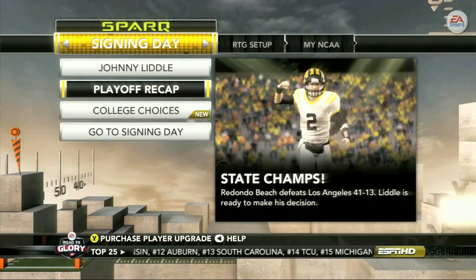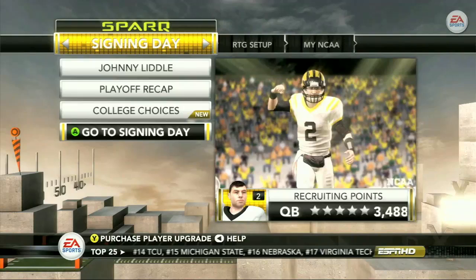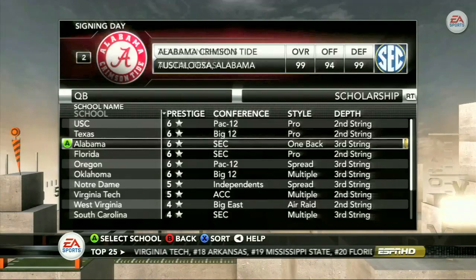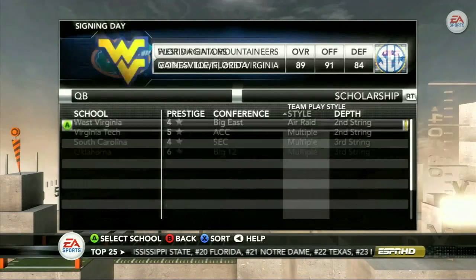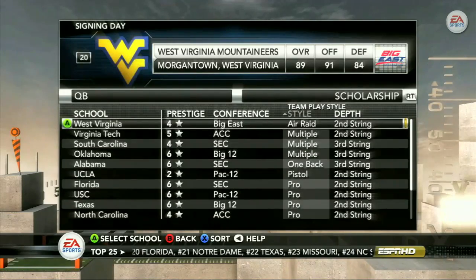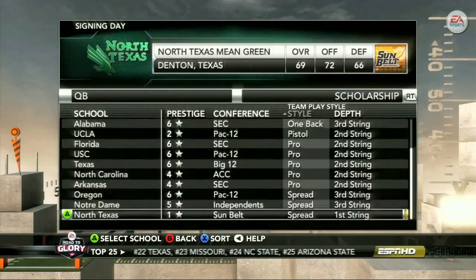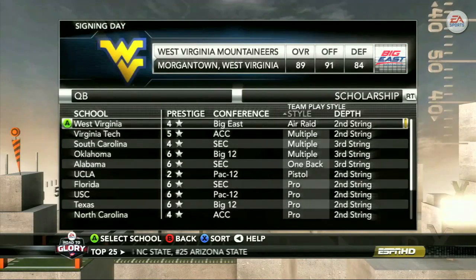Once your high school season is over, as well as the playoffs, it's time for that all important signing day. This is where you have all your schools laid out and you get to choose from all of them. One thing you'll want to consider on signing day is what type of program you're about to play for, especially as an offensive player. For example, a spread offense is going to give a quarterback or wide receiver more opportunities with the ball, while a running back will obviously benefit from choosing a school that relies more on the ground game.